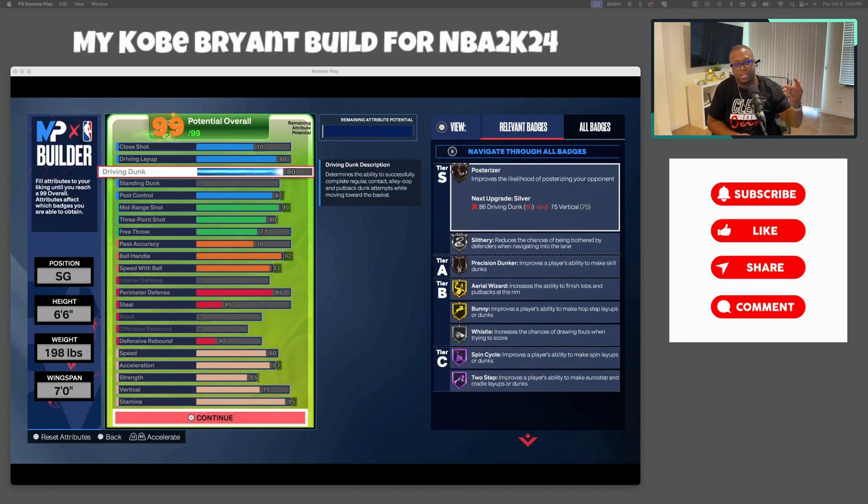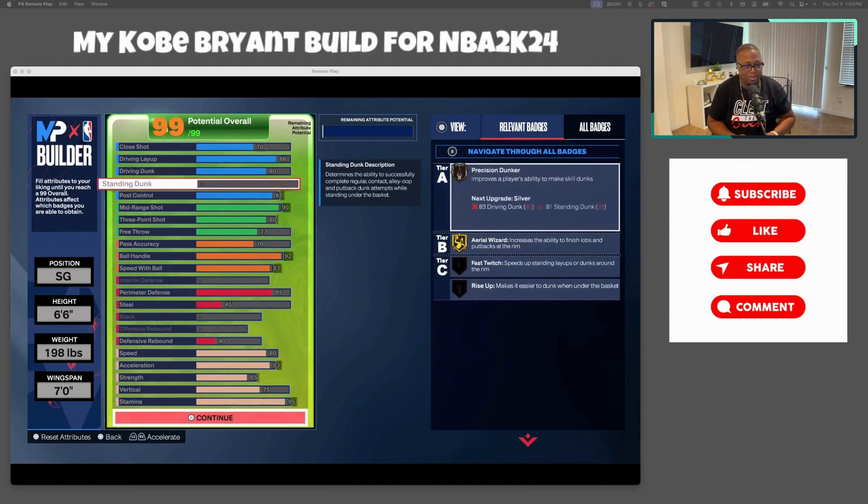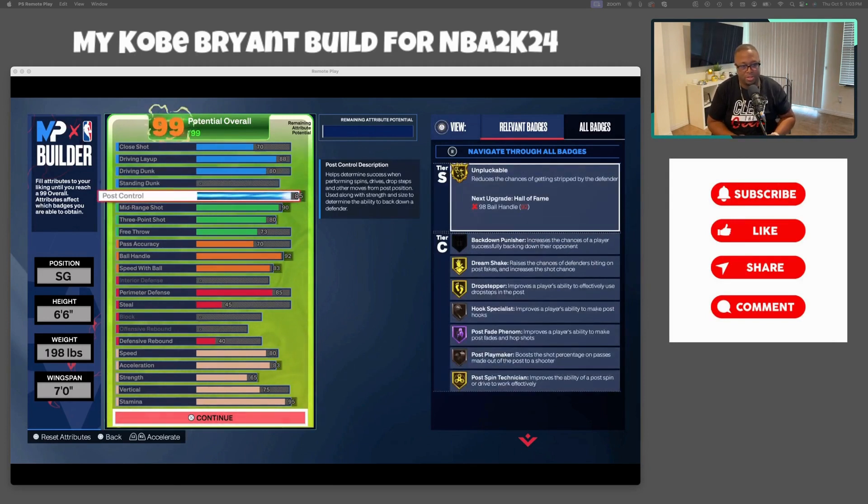This is kind of a mixture of young Kobe and old Kobe. If you want the younger Kobe, you'd probably go up to 86 or higher and make some changes to other attributes. But this is that in-between, legacy Kobe — a little bit of young, a little bit of old. No standing dunk, of course — it's a shooting guard.